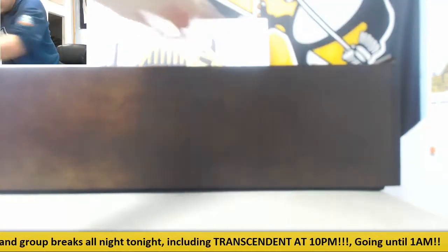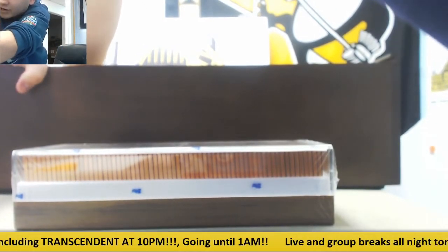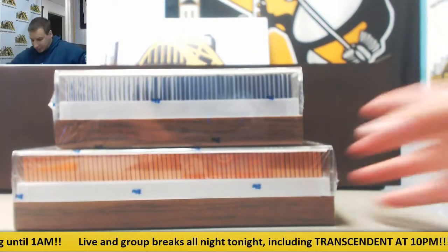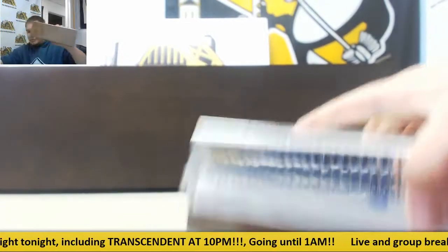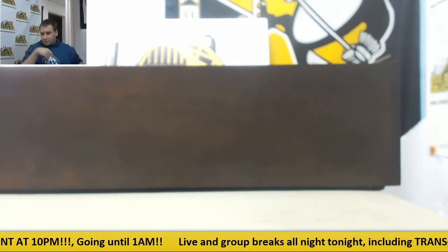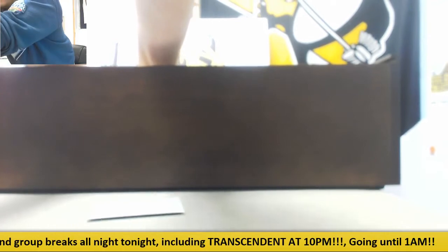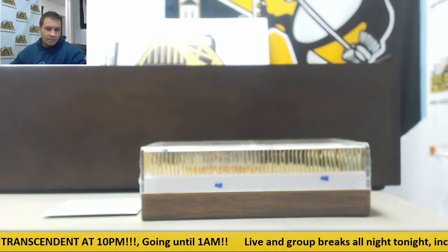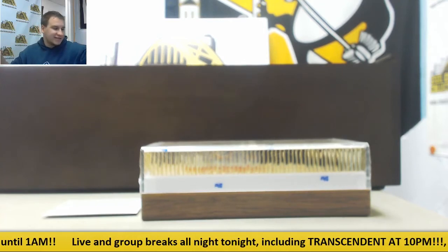Let me take these three sets out. We're leaving these sealed in case the winner wants them that way. We've got the sketches — the bronze, the base, and the silver — all numbered 84 of 87. And there are our autos. I believe there are 22 sketch balls and 65 101 sketches.